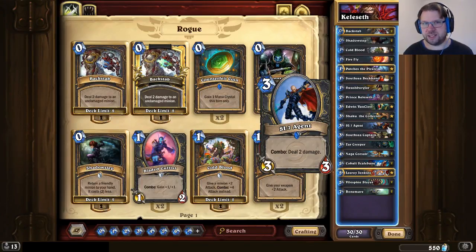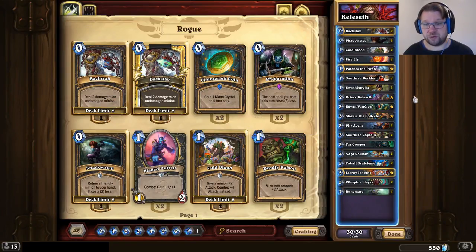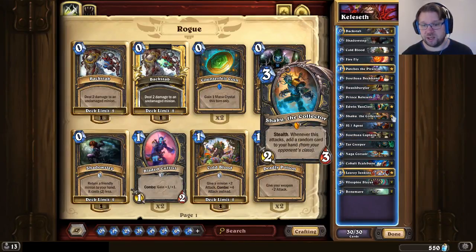One notable thing about this deck is that it really lacks card draw. In this particular list there's no card draw whatsoever. Some lists have the Curator for card draw. But you do have some card generation in the form of Swashburglar and Shaku, which can help generate resources you otherwise don't have. Whenever there is a deck with very little card draw, that basically means it's fairly aggressive — it's looking to close out the game. This deck plays like a tempo deck, like a fairly aggressive mid-range deck.